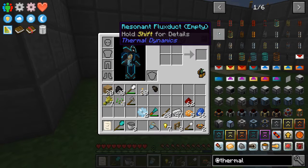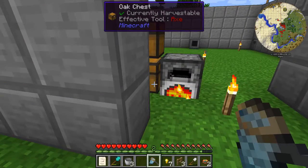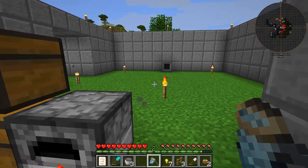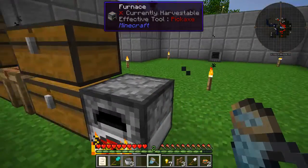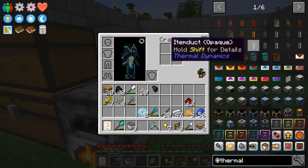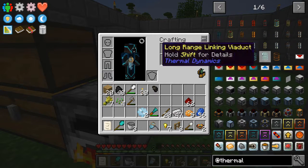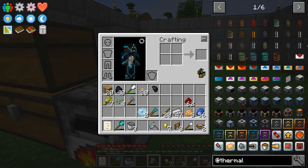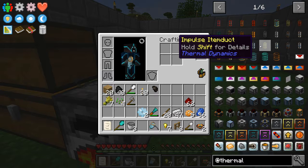I don't have Ender IO in here because I'm trying to get away from the conduits and trying to go back to more of an old school approach — where you don't have that level of control per block. You have some where you can conduct power and items, but you can't do fluids and power and items and redstone all in one. I like the limitation it puts on — I think it makes for a more interesting playstyle.